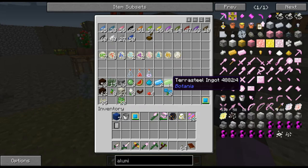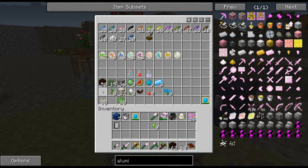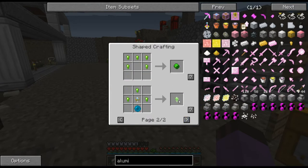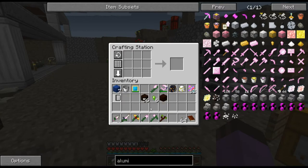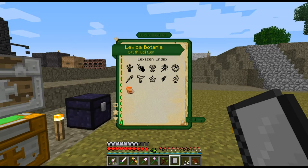Most prominently, we're actually going to need to break the terra steel into nuggets. We can use it to create some things for an elven portal — the first bit is the elven portal core, and I believe the other six nuggets will go into making the two natura pylons, which we need to open the portal to Alfheim.